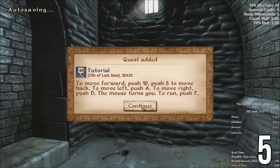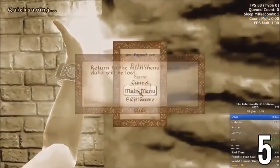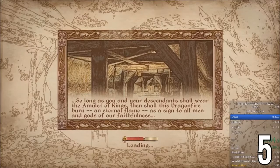Oblivion takes the number 5 spot in this top 10. Clipping is a fairly simple yet extremely effective way to speed through this game. You can clip through walls by walking into a wall and then quick saving. If you hold a directional key when you reload the game, you'll be able to walk through the wall. You're able to do this because the game loads your character before the environment.